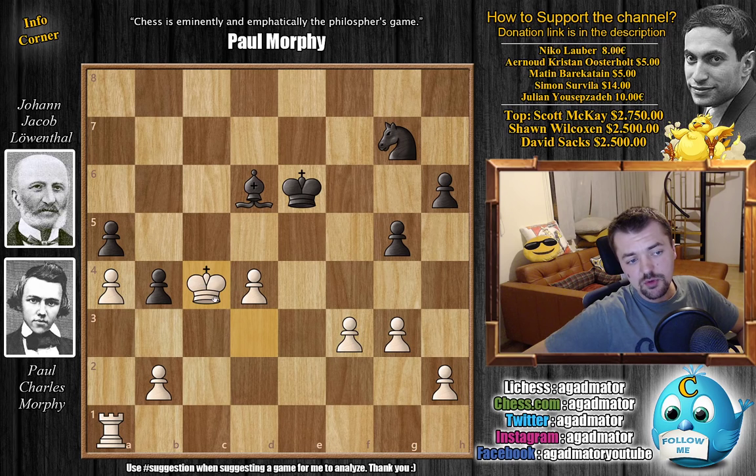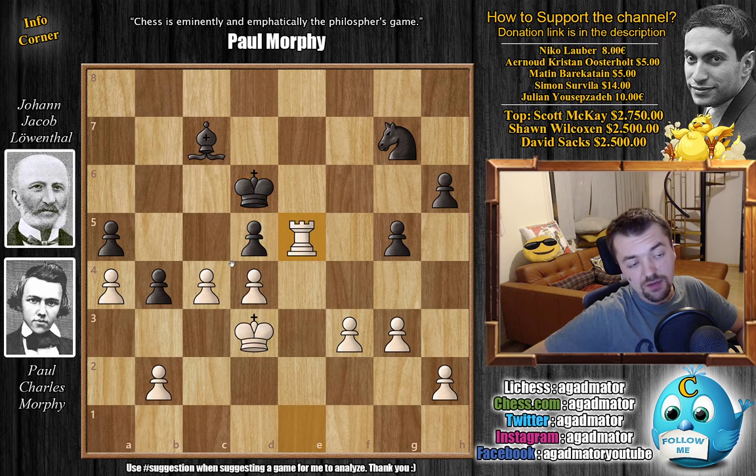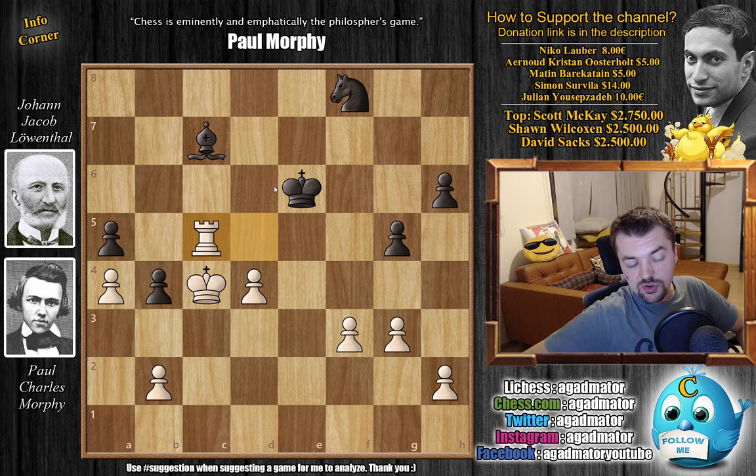Morphy wants to bust open the a-file with his rook. We have b4, and now with absolute precision Morphy goes c4. If d captures, king captures improves the king too much. So Leventhal goes bishop to c7 instead. Rook to e1 check, king d6 — now blocking the bishop's control of e5. Rook to e5 — Morphy prepares the capture on e5. Now d captures on c4 is forced, king captures, and Morphy improves his king further. Knight to e6 by Leventhal, and rook to b5 puts Black in a sort of zugzwang — not allowing the bishop any moves.